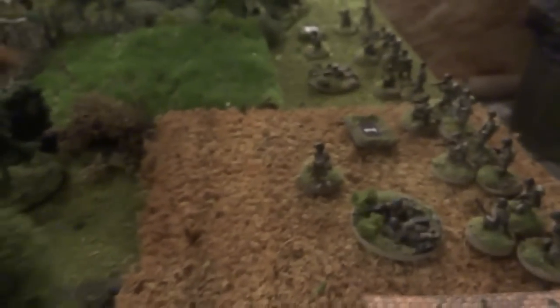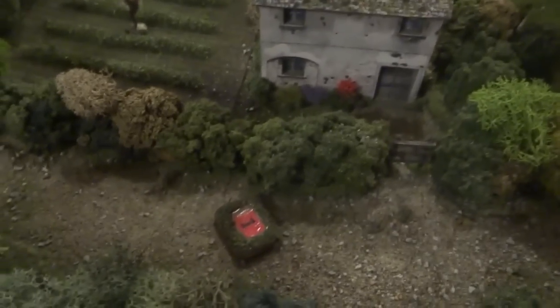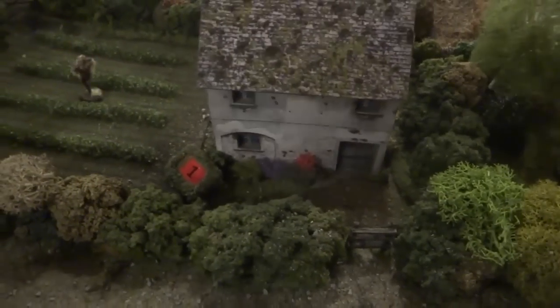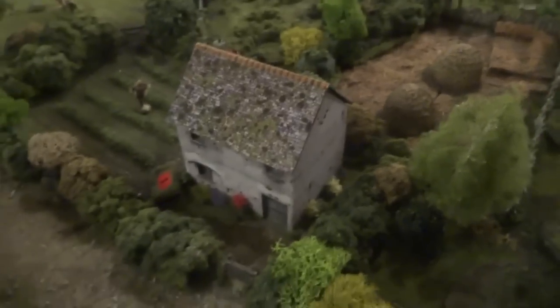The other American platoons are across the countryside quite a bit, so the Americans do not have this platoon in their line of sight. The Germans are going to go further along this road to this house — they're going to get as far as this house and enter it. They're still not in the line of sight of the Americans, and they're going to take up residence in this house. The German platoon moves in: a squad goes downstairs, and upstairs on the second story we have two other squads and the machine gun team — an MG 42.